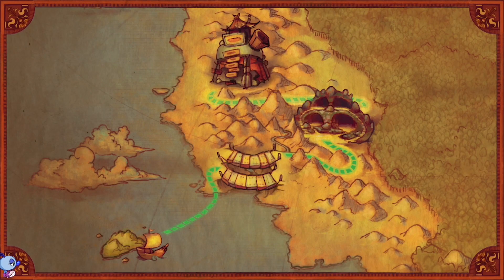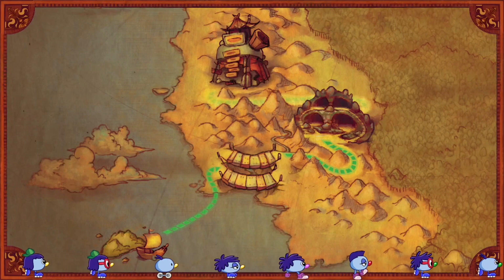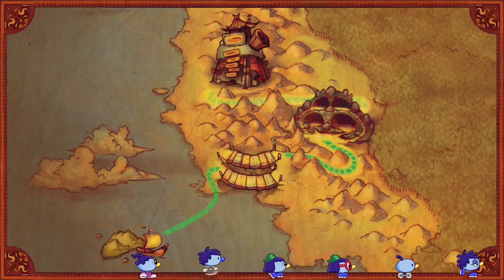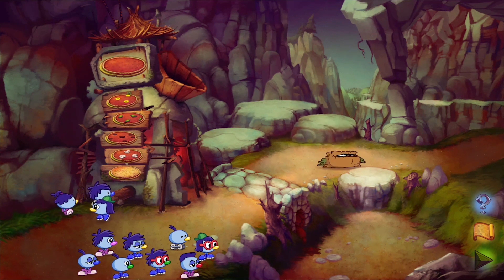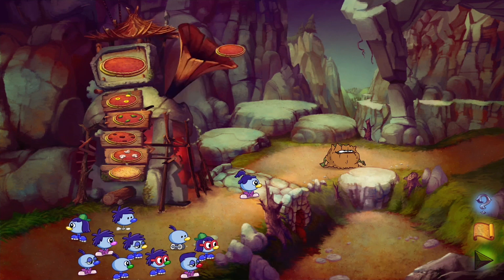Our brave travelers continue on through this dusty wasteland until they meet Arno, the almost omnivorous, one very hungry pizza troll. The next puzzle is Pizza Pass. The goal is to give the pizza troll a pizza with the correct toppings.